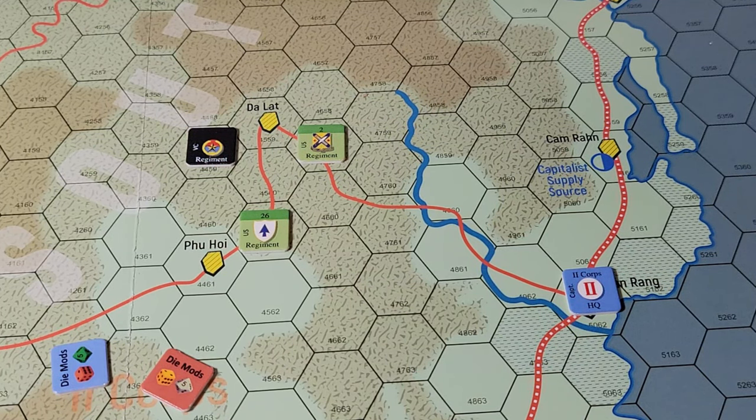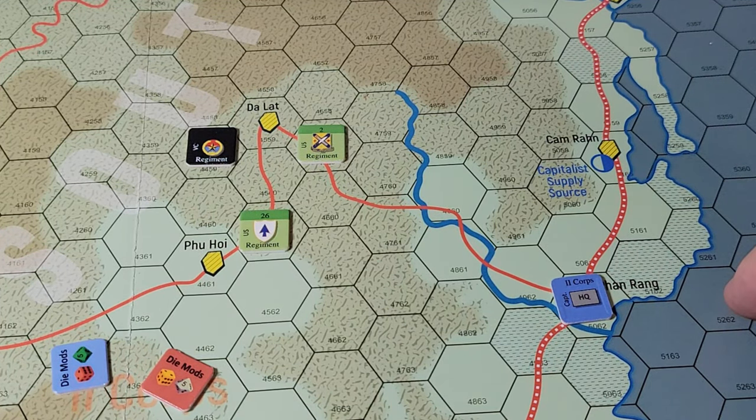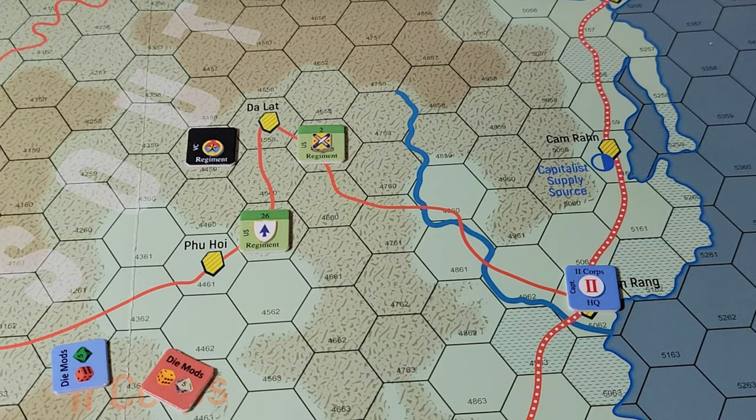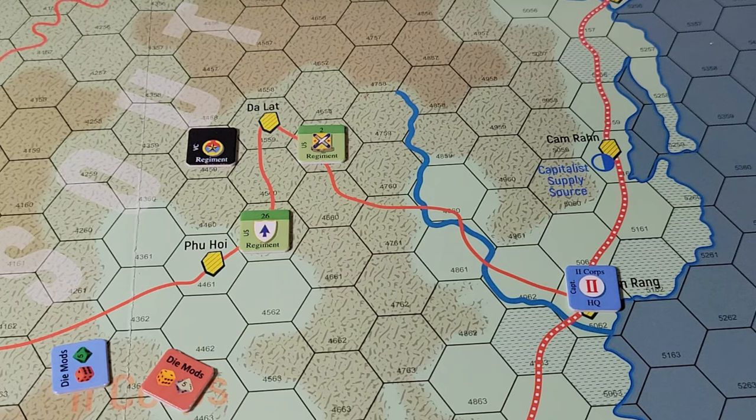The capitalist player flips all communist units to their fresh sides — not the HQs. Which is weird, it's on the capitalist turn. Now we do activations. In this game you're going to need an HQ, and you want a fresh HQ. If it has been activated already, it will be on its spent side. You need a fresh HQ, and that HQ must be within 10 movement points of four fresh units that they want to activate.